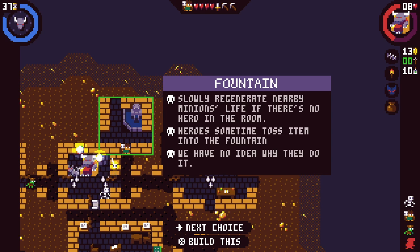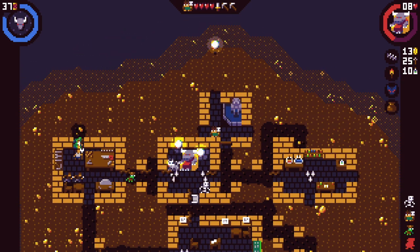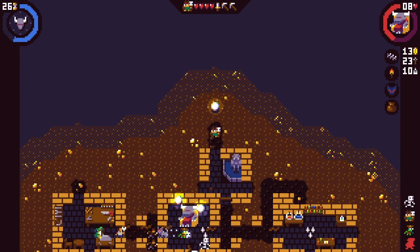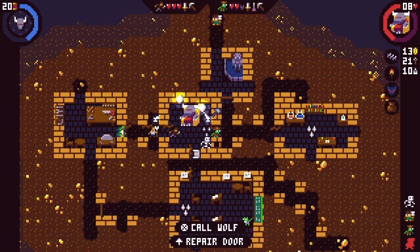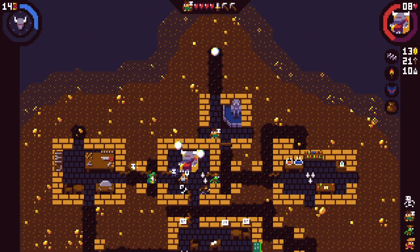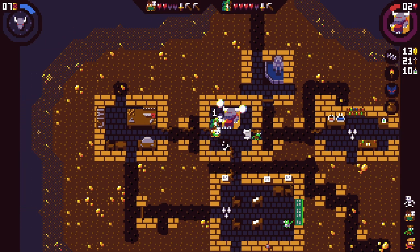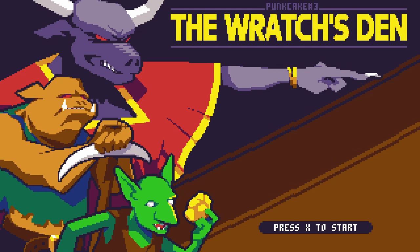Fountain — slowly regenerate nearby minions' life if there's no hero in the room. Heroes sometimes toss items into the fountain — we have no idea why they do it. Double learn speed. And there's the last gem! Okay, we're gonna dig that out. We're gonna let the wolf do some business. They have a healer — that's really bad. We need the goblin. The skeleton is dead. Pretty sure that's game over. Three, two, one — done. I was like one grace period away from getting the last orb. That is tough.